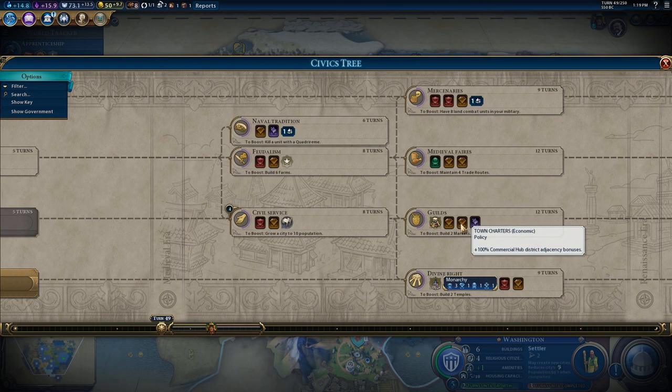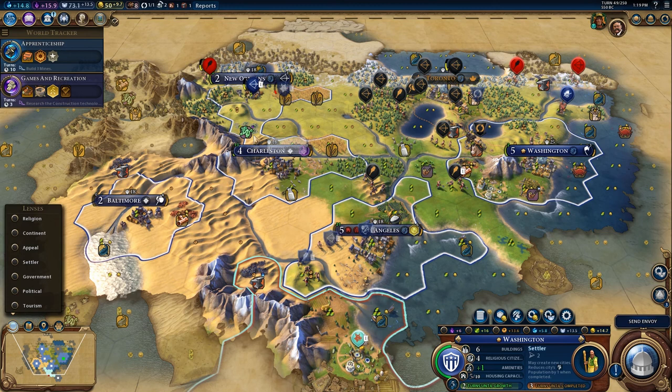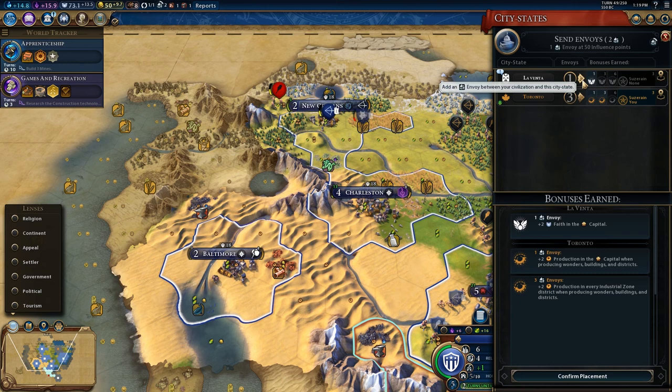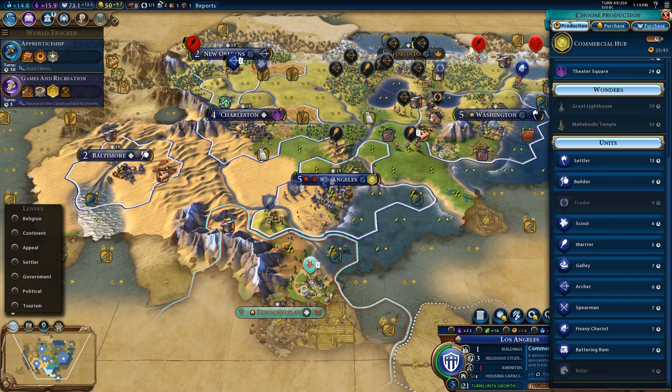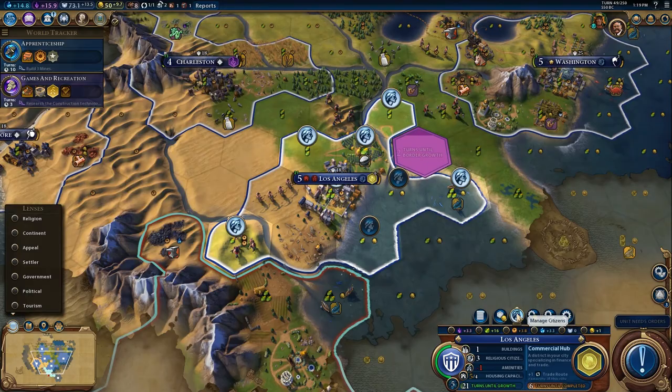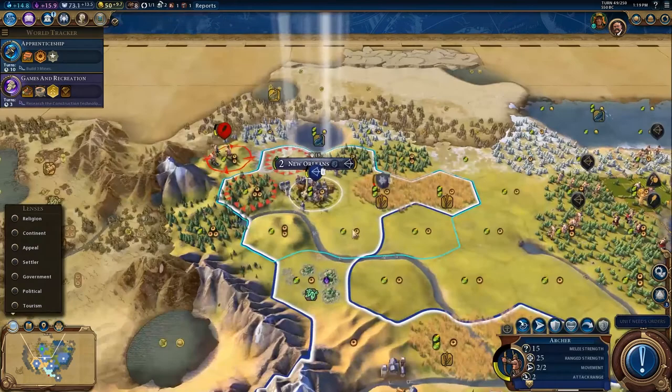We'll go for Divine Right to quickly get to a tier-three government. This city has really bad production and it's only going to grow food, so that's fine. Los Angeles can be terrible if it wants — that's just what it wants out of life.